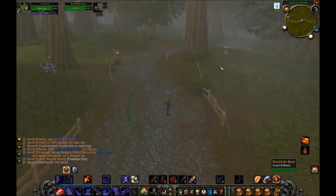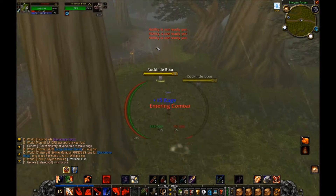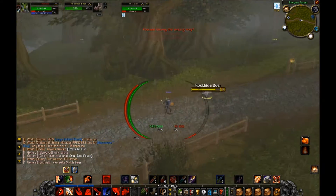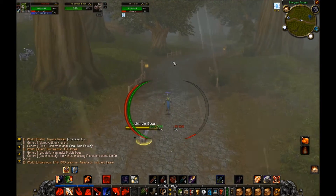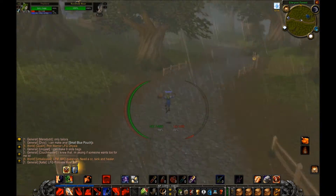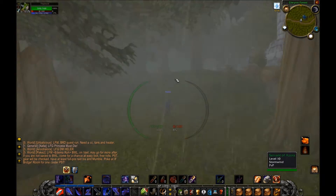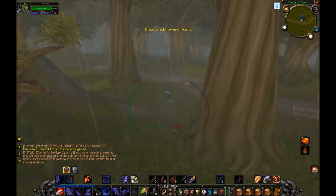If you guys don't know what Redridge Mountains is, I will show you where that is. Along the way I'm going to be using my Charge into different mobs — critters mostly. If I can find a critter I'd much prefer to charge into one because they usually die in one hit and don't harass me. There's something over here I can discover, but I'm not down for those quests because they're way too under-level for me.